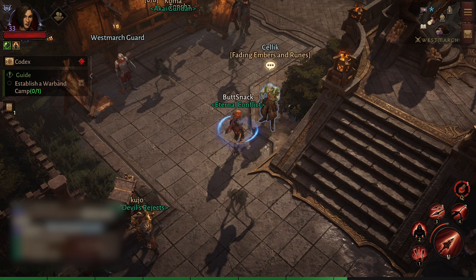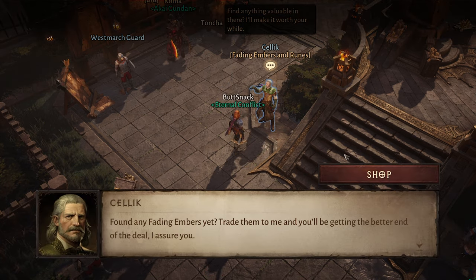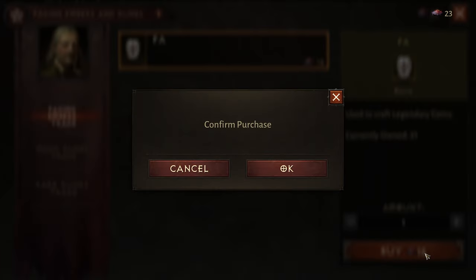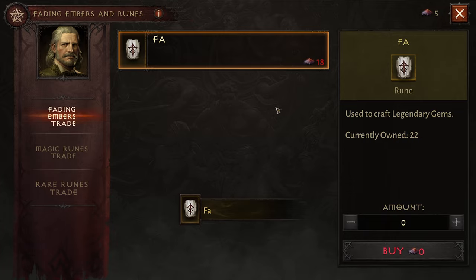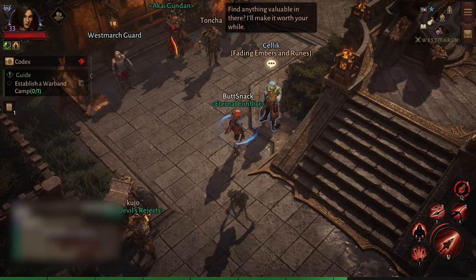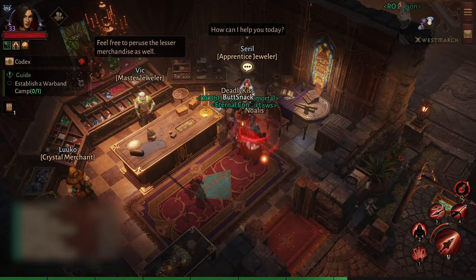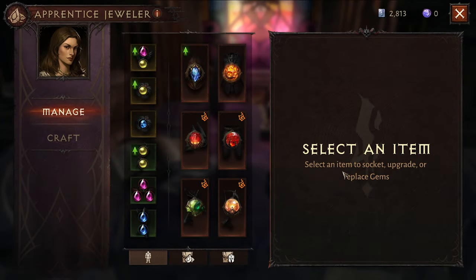When I'm finished with my Elder Rifts, I see how many embers I have, then go to Salic and buy as many far runes as I can — they cost 18 each. I check how many far runes I have after buying, and when I have 22, I craft a legendary gem that has a chance of becoming anything from a one to five star, which I can sell on the auction house for extra platinum.